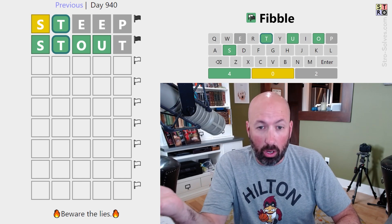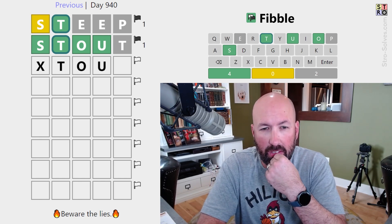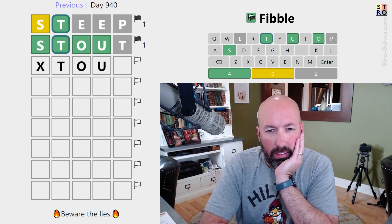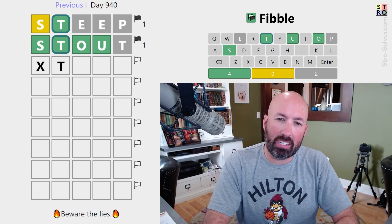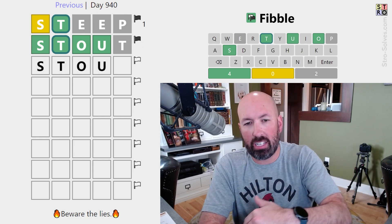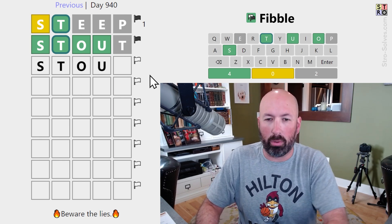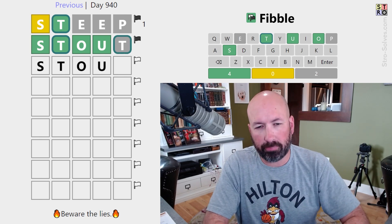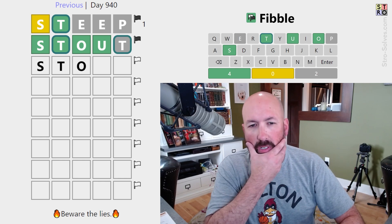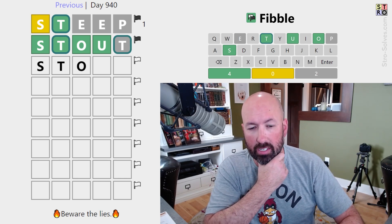At least one of the O or U has to be true, potentially both. If the green S is a lie, then you have to have this. Before the T, it's almost got to be an S. The second T can't be the lie — we know that — because then it would have to be stout. So this is definitely true, and we could do the O or the U, but we need new letters otherwise. If the S is at the beginning, then the yellow S is the lie.